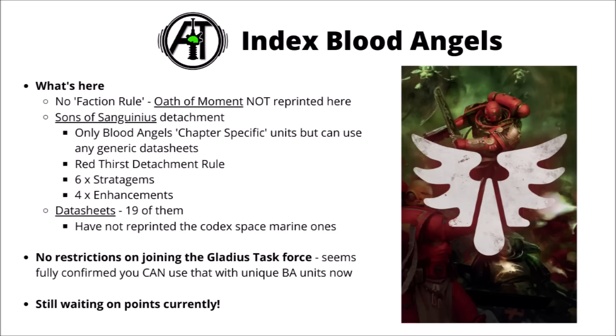The Blood Angels appear to have 19 datasheets now. Looks like they've only lost the Sanguinary Ancient, but the standard Firstborn Death Company datasheet has been split in two. With the Blood Angels, it looks like at launch they'll have the choice between using their Launch Detachment or the Gladius Task Force — no obvious restrictions preventing their unique units from using that. Perhaps the buffs aren't quite as melee-focused, but having access to really quite easy advance and charge is no bad thing for the Blood Angels.